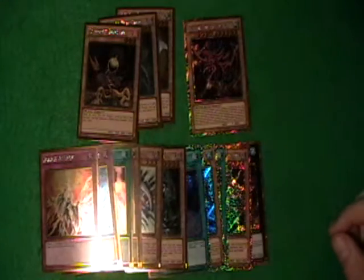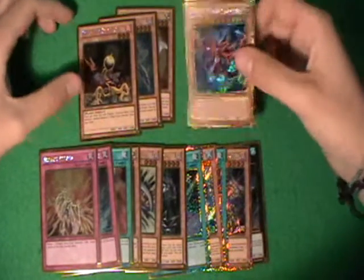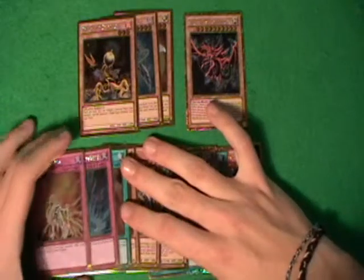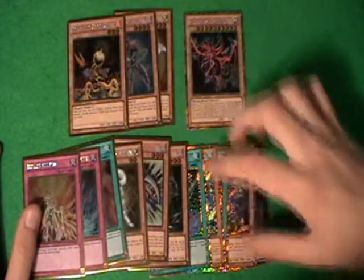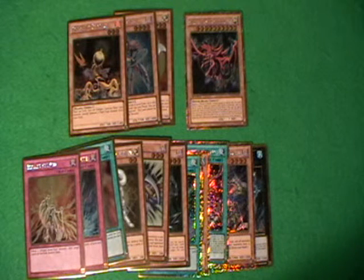Not sure whether the light's going to be best for these guys, but some pretty awesome pulls. That Slifer — gold Slifer — is just awesome to have. For me the best stuff from here was Torrential, the Lonefire, the Raikou is pretty good, and the Slifer are probably my favourites of these.